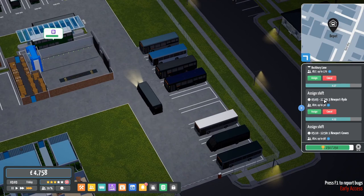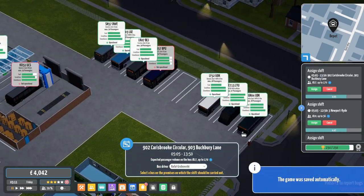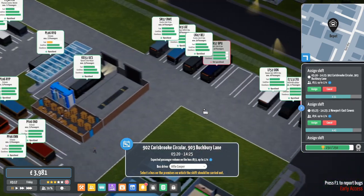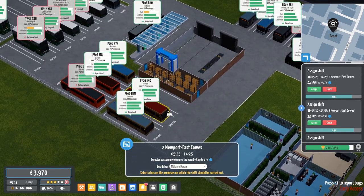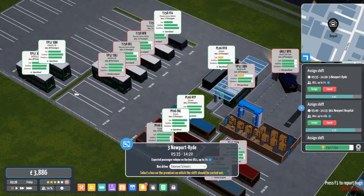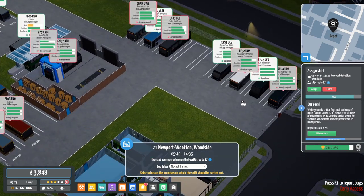Now we've got a whole armada of buses to assign. We've got a 1, a 902, put a Dart. We've got a 3, and a 1. We've got a 902 and a 903 - let's put that Dart out. We've got a 2, another 2, a 1, a 901, a 3, another 901, and a 21.